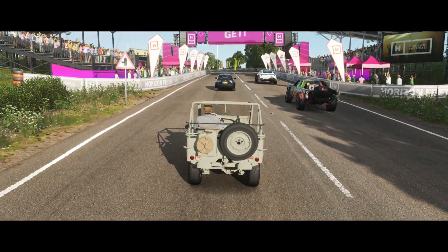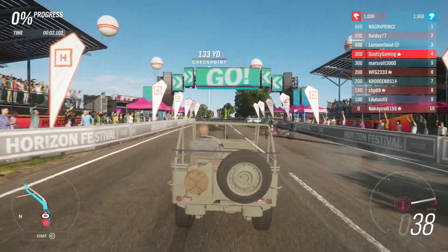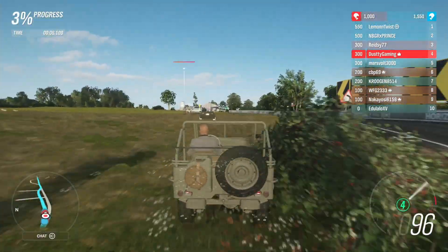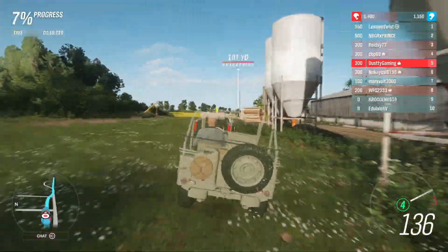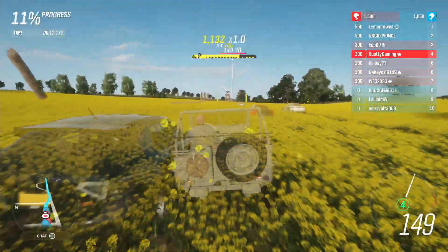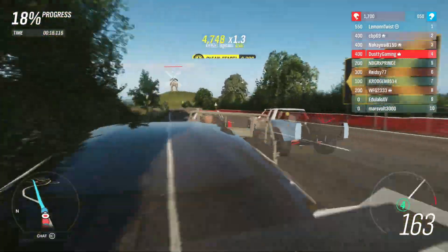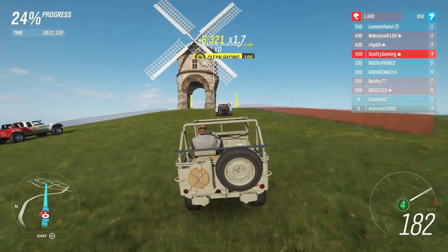Moving on to the next race in the Willys Jeep S1 class V8 swap. Starting off in fourth place as we move on to the grass — going to get passed by a sweaty Toyota Baja truck. A bunch of chaos going on as everyone fights for the lead.